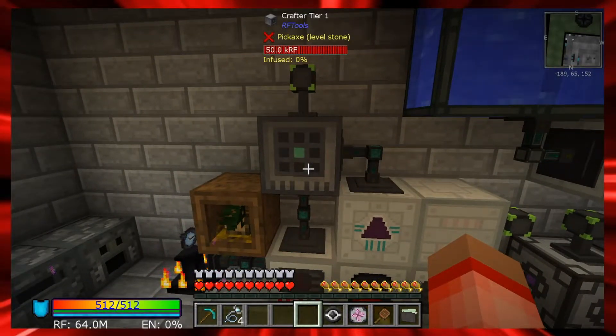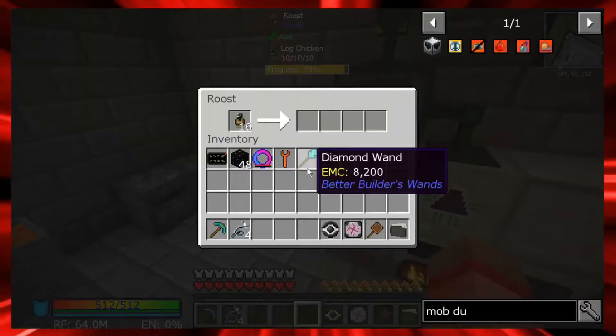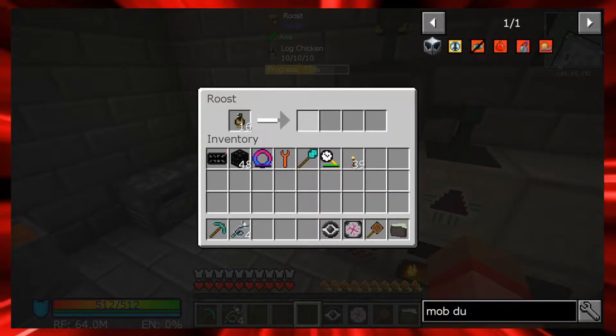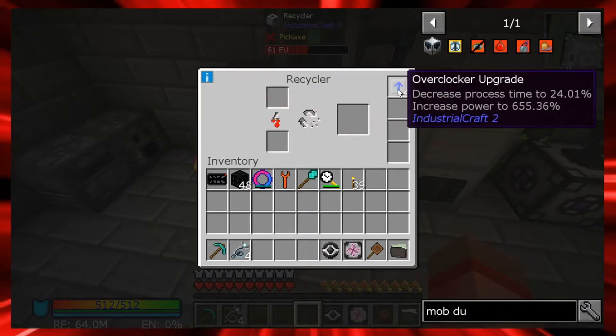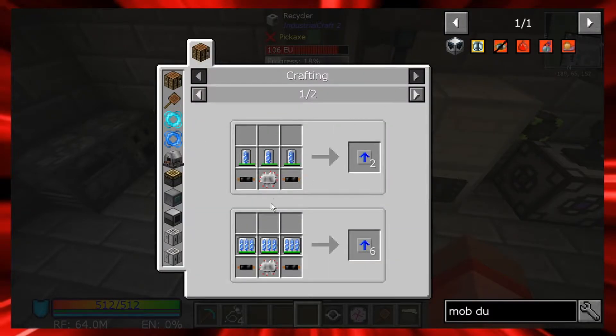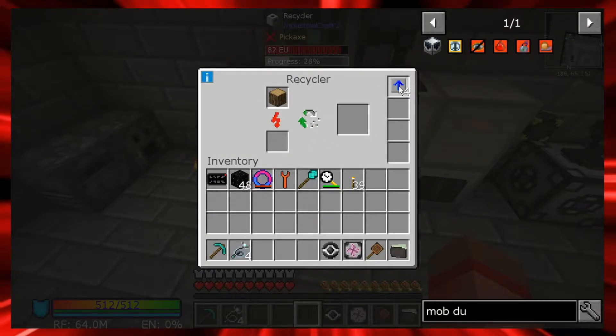I forgot the power of the crafter. Right now my issue is my little chicken is pumping out as much wood as it can, and my recycler - I did upgrade with overclockers - so it's going as fast as it can with four overclockers in here. But I don't know how best to automate that; the overclockers require a lot of things like insulated copper cables.